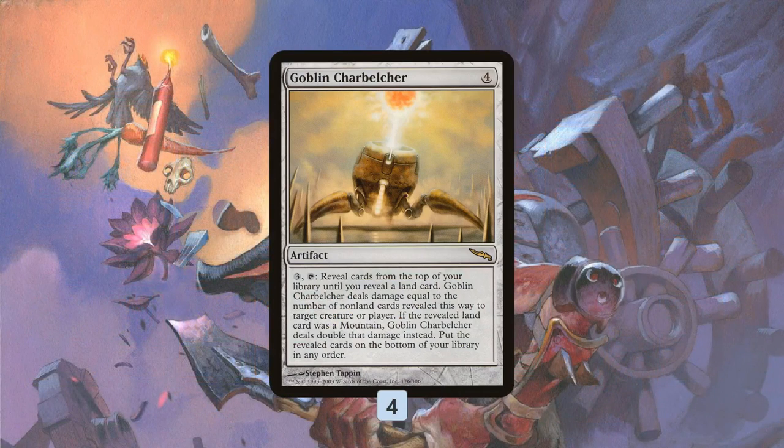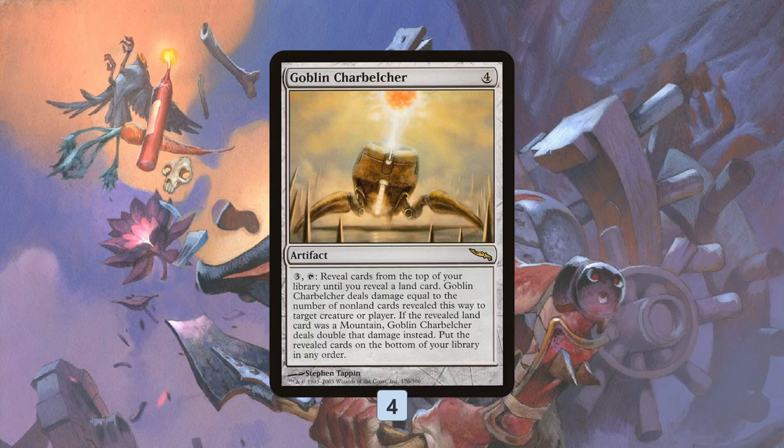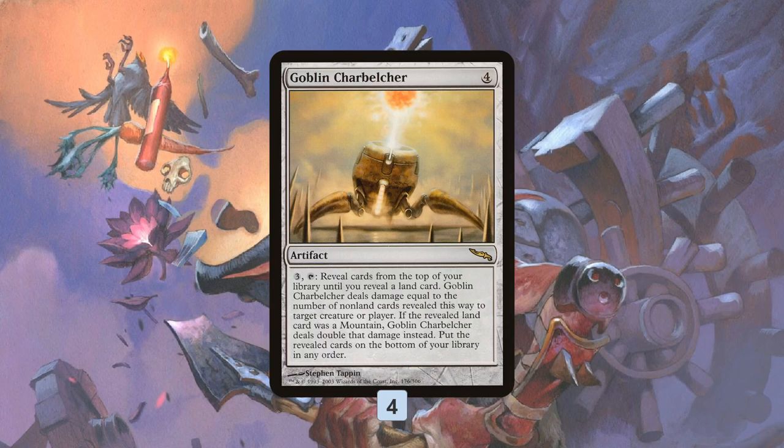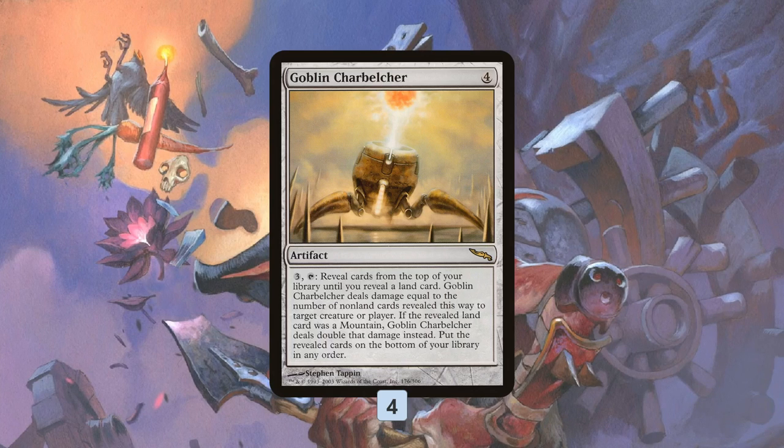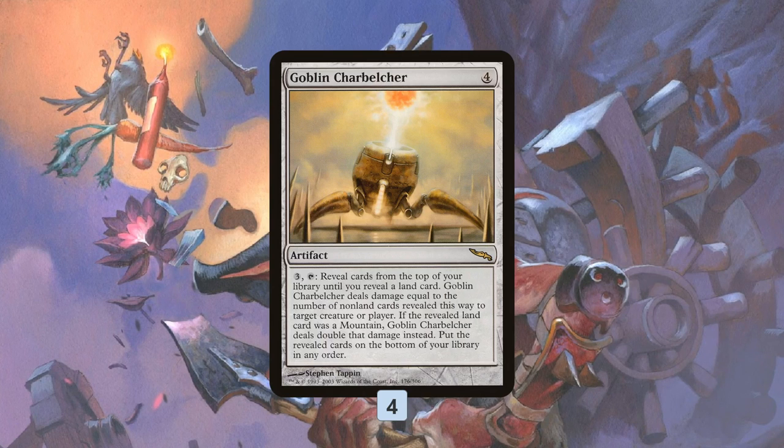Goblin Charbelcher costs four mana to cast and three to activate. It essentially deals a lethal amount of damage to your opponent — you reveal cards from the top of your library until you reveal a land, and it deals damage equal to the number of non-land cards revealed. You also get a bonus: if the land you hit is a Mountain, it doubles the damage, so you can reveal 10 cards and kill your opponent.